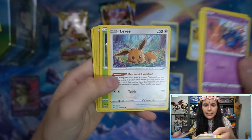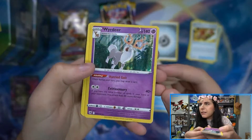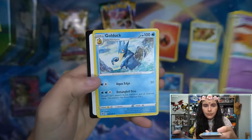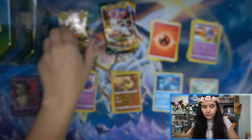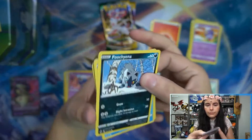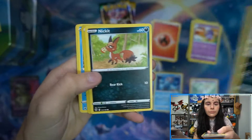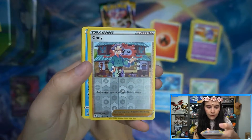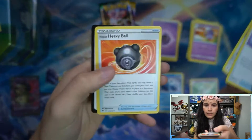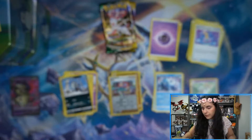Astral Radiance here — look at the Eevee! We do have a Hippopotas, and a Holo Rare weird deer. We do have a Holo. Astral Radiance pack number two — we have Choy Reverse and Regiice Rare. It's a 50-50 on the pull rates here for Astral Radiance.